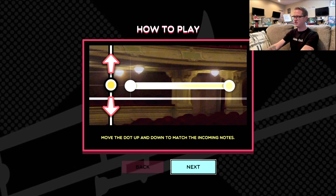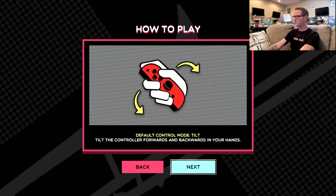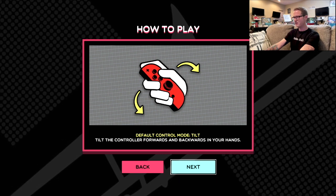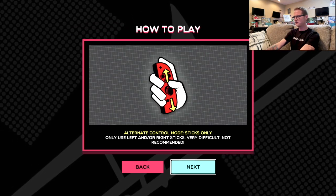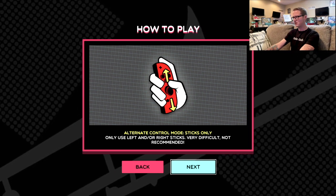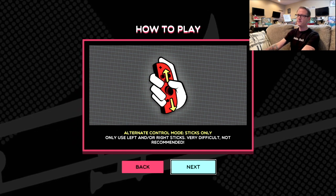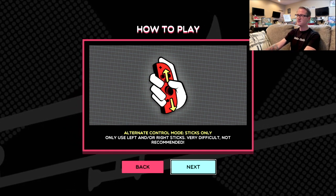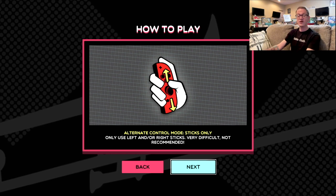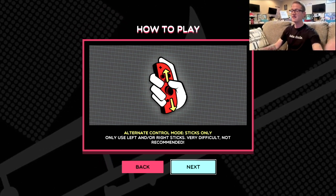Move the dot up and down to match the incoming notes. Default control mode is tilt. I wanted— oh. I can just use the analog stick. Very difficult and not recommended. They tested that. Hated it. Realized that it sucked. Put it in the game as an option. Told you not to use it. I love that.